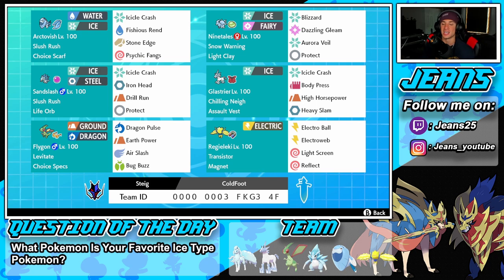Next to him is another heavy attacker that really thrives in Trick Room — Glastrier. Assault Vest as the item so we can tank some shots. The move set is Icicle Crash, Body Press, High Horsepower, and Heavy Slam.